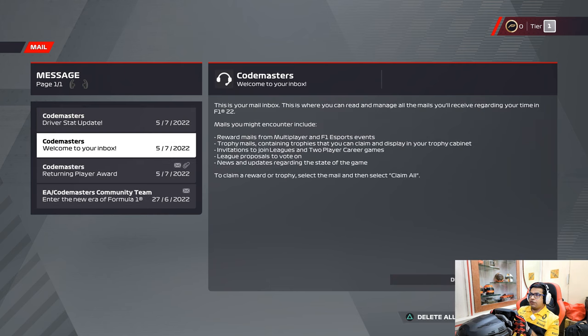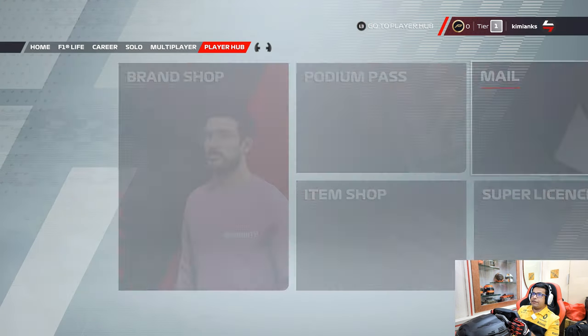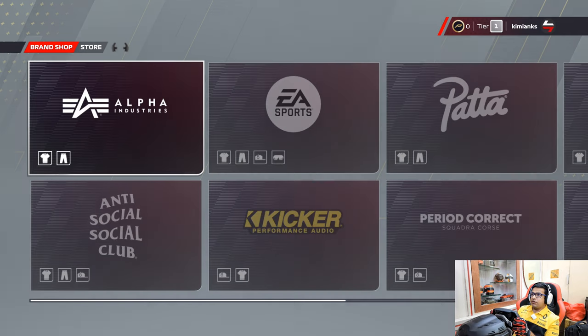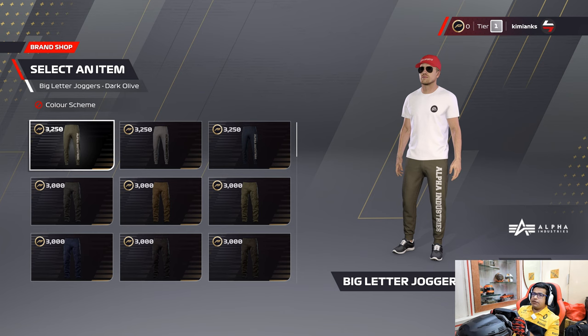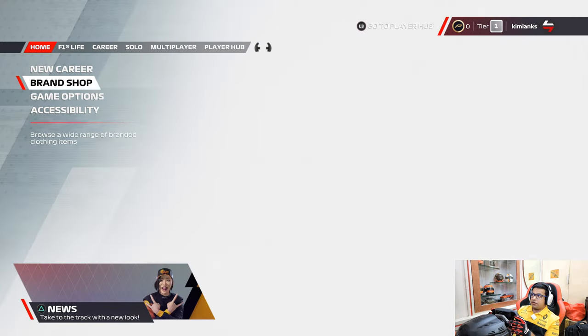You've also got the Player Hub which is basically your mail. Let's see what we have in the inbox — welcome to your inbox, and there's a returning player award. And there's a Brand Shop — that's something new. You can basically spend performance points to buy stuff from the store to spice up your avatar in Formula 1.